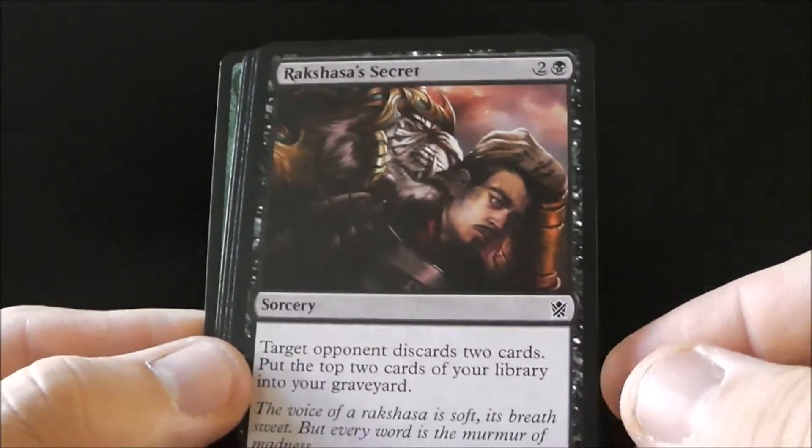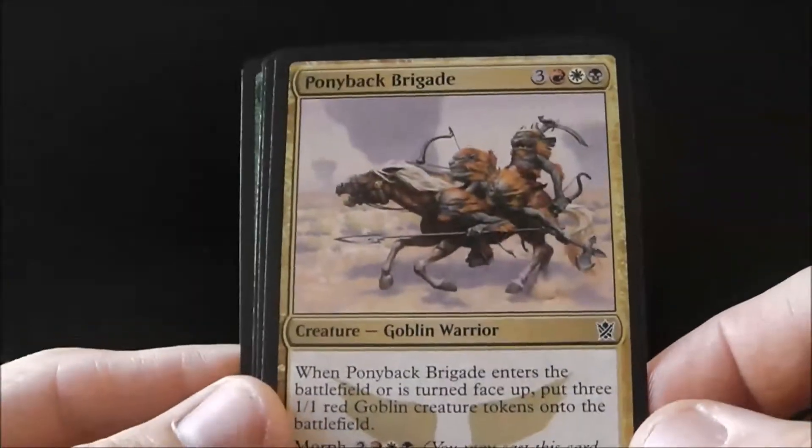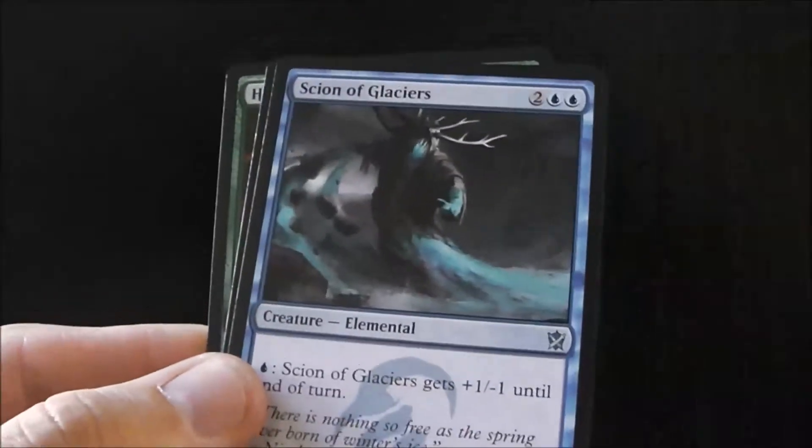Rakshasa's Secret — you target an opponent, they discard two cards, and you mill two. Ponyback Brigade is a two-two for five, and you get three goblins when it's turned face-up or enters the battlefield, so that's actually really good for token-making decks.